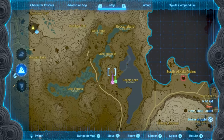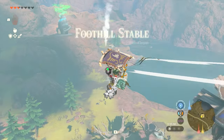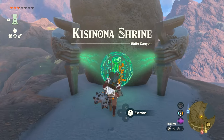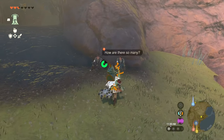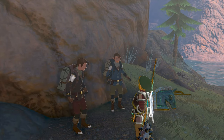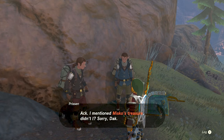So in order to begin the quest, you'll want to head just south of Death Mountain to Cephla Lake near the Foothill Stable, or to the closest shrine named Kissinona. There, you can head north to the Plume of Smoke, where two guys are camping by a cave. They'll tell you that they are searching for Miskos treasure, but no luck, because there are too many chests filled with nothing but one rupee.